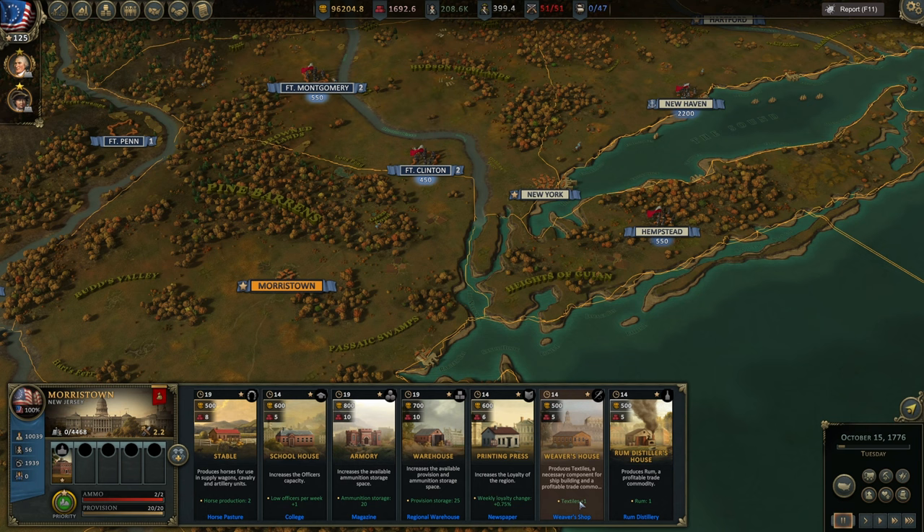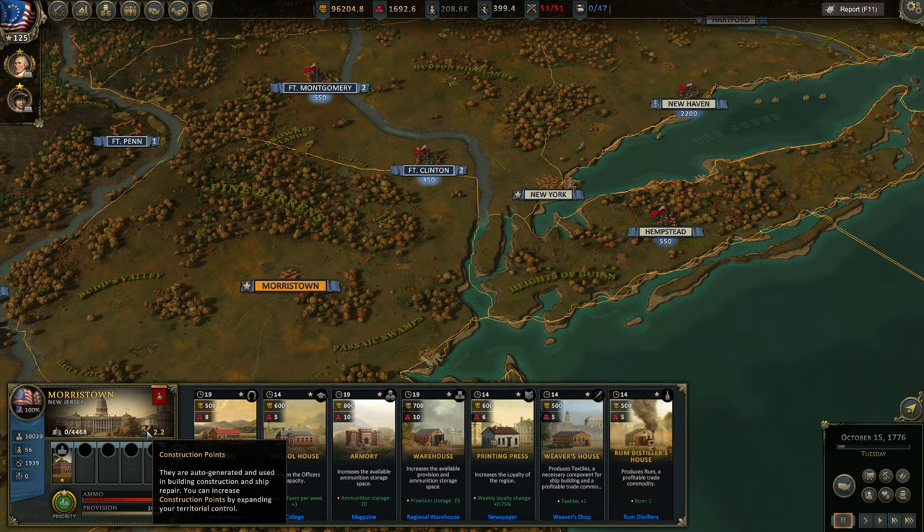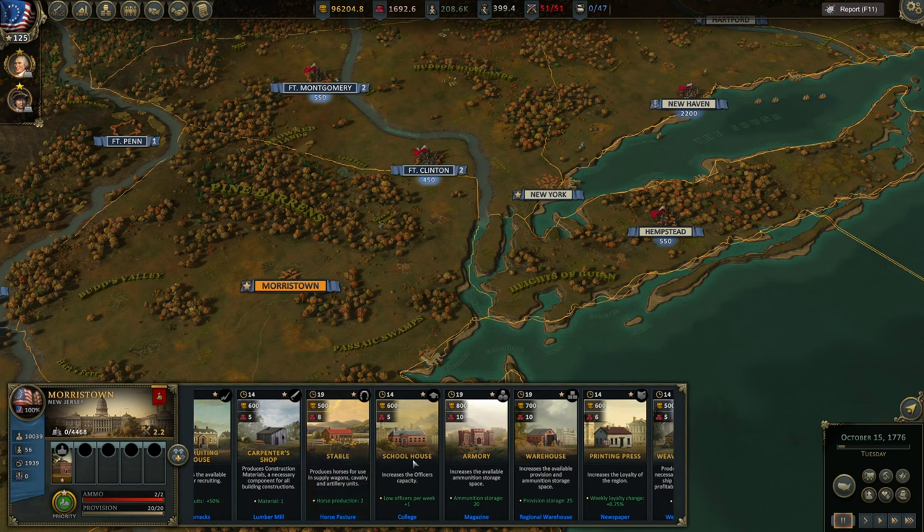You can also sell textiles for money. The Rum Distillery provides rum — it's not as useful as textiles but it's very expensive and you can sell it for a lot of money on the market. There's also a construction timer; the higher your construction points, the quicker something is built. For example, this will take 14 days and cost 500 US dollars and 5 construction material. You can upgrade almost all of these buildings, but you need specific technologies researched — they'll cost more money and material and take more time, but give you a lot of benefits.